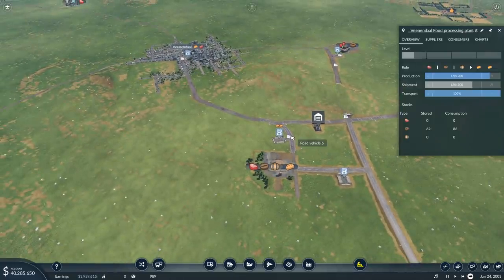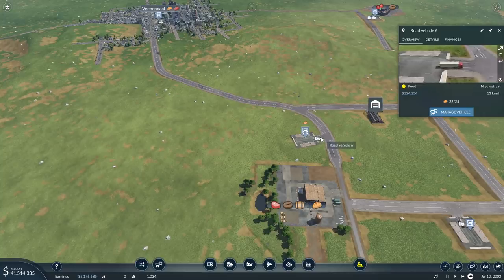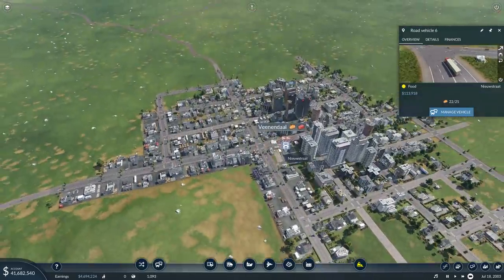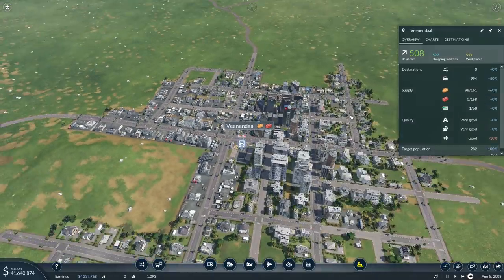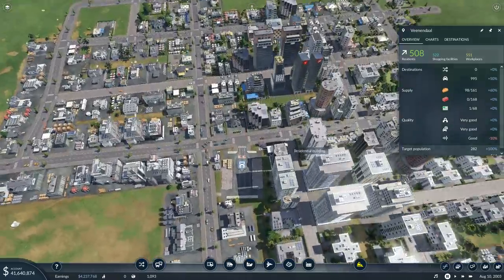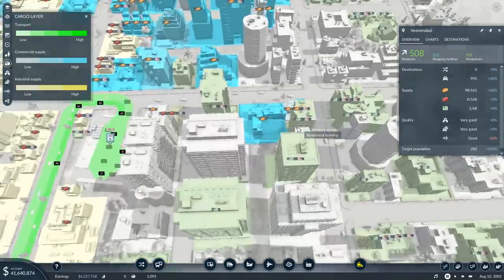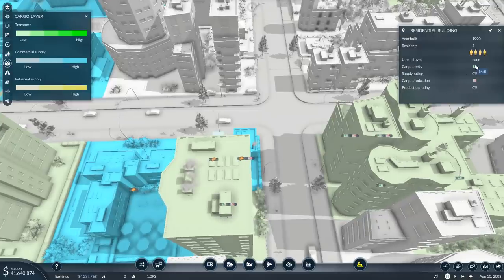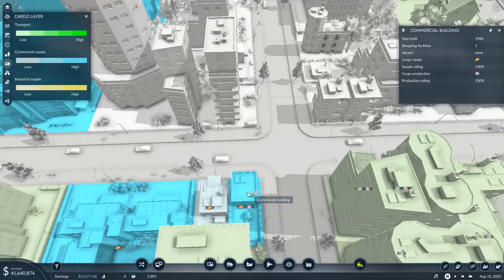This is where the mod gets interesting, because this is where the add-on comes in. The add-on adds mail and waste products. What happens when I produce food is that it gets delivered to this town, which is getting almost 70% of its needs met. When it does that, it produces something — which is unusual because towns generally don't produce anything but passengers. If I go to the overview for the cargo layer, you can see that some of these residential buildings need mail and they produce unsorted mail.